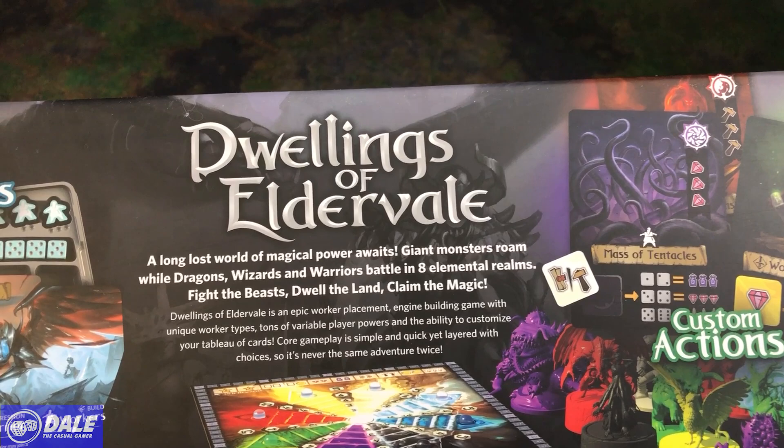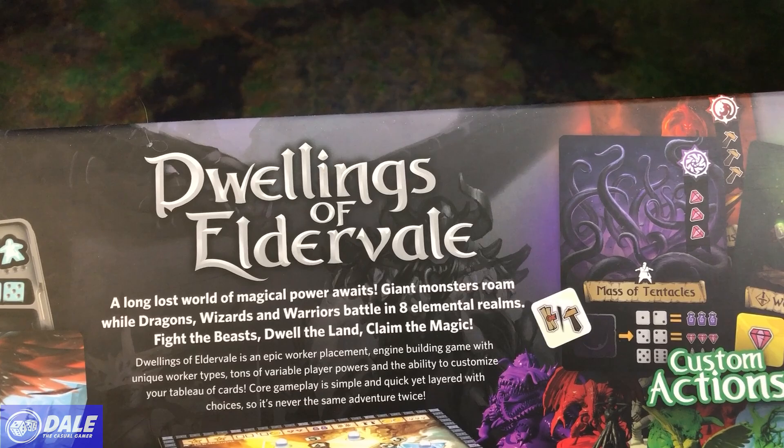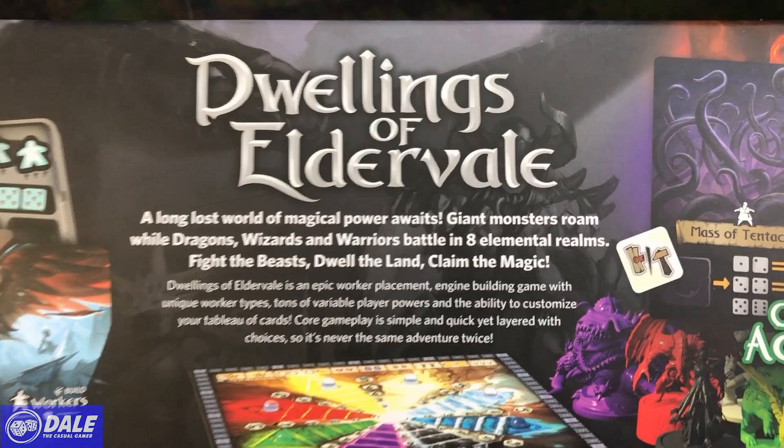We've got 16 playable factions. The long-lost world of magical power awaits. Giant monsters roam while dragons, wizards, and warriors battle in eight elemental realms. Fight the beasts, dwell the land, and claim the magic. Dwellings is an epic worker placement engine-building game with unique worker types, tons of variable player powers, and the ability to customize your tableau of cards. Core gameplay is simple and quick, yet layered with choices, so it's never the same adventure twice.